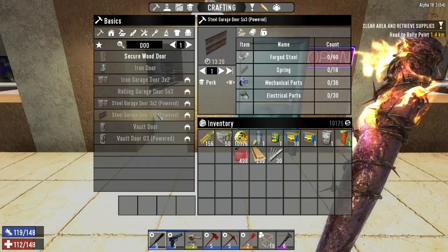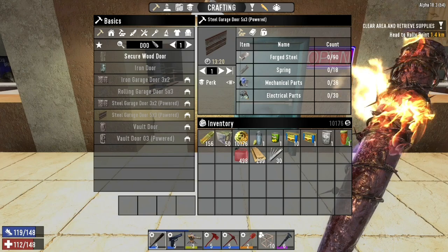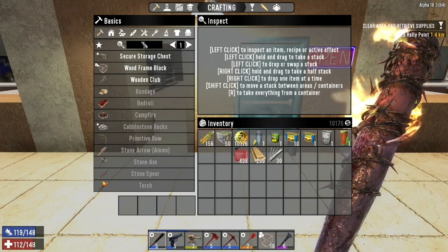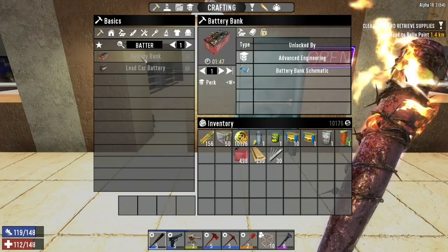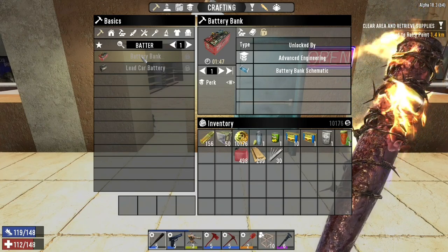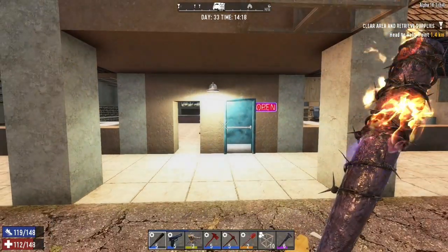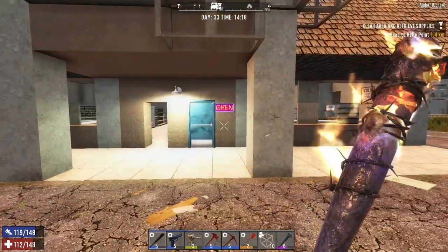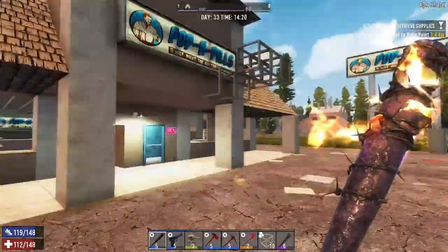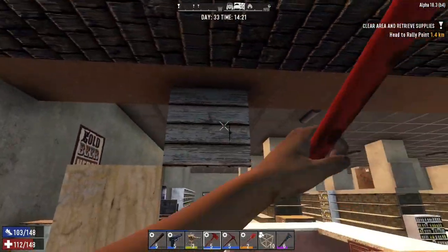I can make the steel garage door — the powered version — so I should be able to do that without a problem. I think I've got a generator upstairs, but I can't make the battery bank either. I think I've got at least one of each somewhere. But I can make the door, which is the biggest part. And then basically what I'm going to do is pretty much fortify the hell out of this base. That's pretty much where I'm at for everything at the moment.